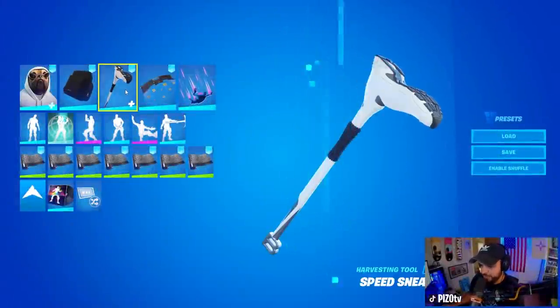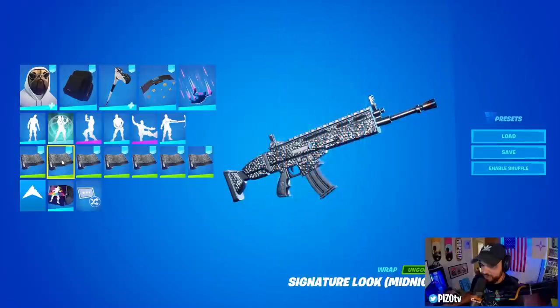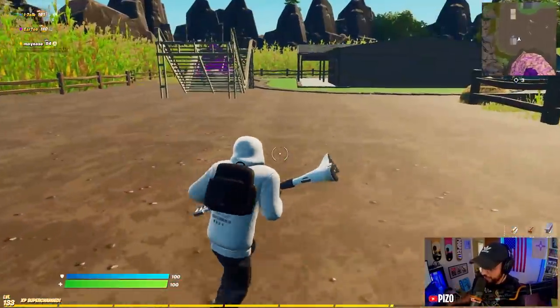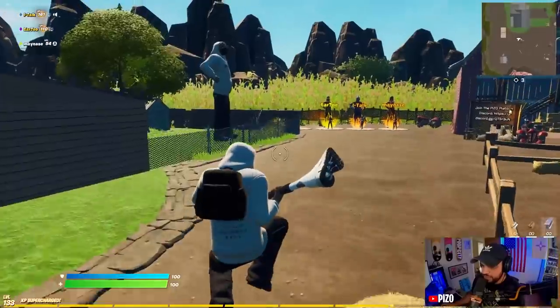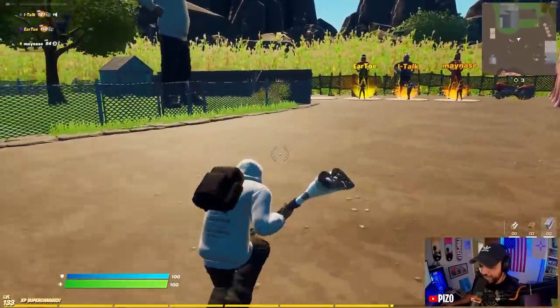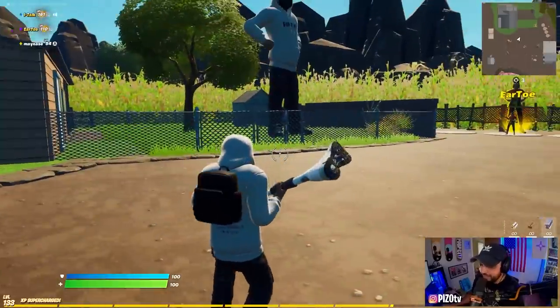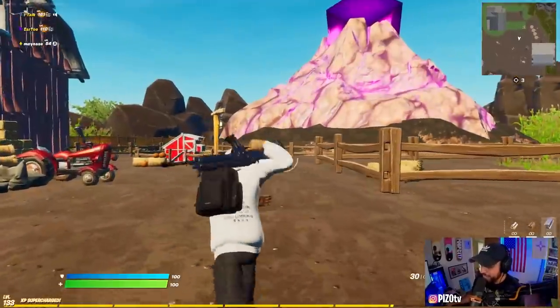Moving on with Shady Doggo — we're going to use the Skate Pocket Duffel, the white base edit style for the Speed Sneaker, and then the weapon wrap is the brand new Signature Look Midnight. Seeing Doggo with baggy pants just rubs me the wrong way because usually his legs are very skinny with tight pants. Seeing Doggo in a hoodie with baggy pants is definitely different.